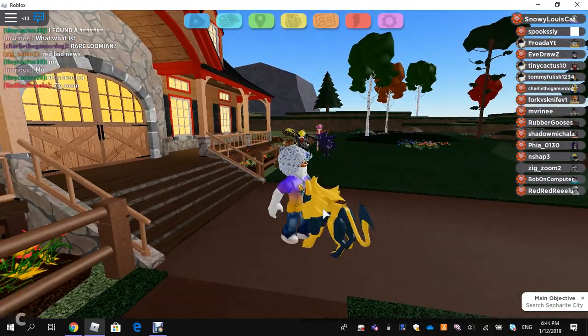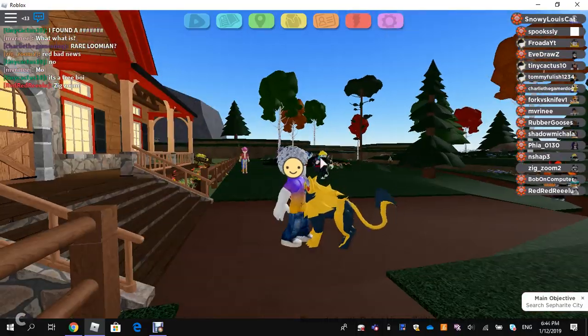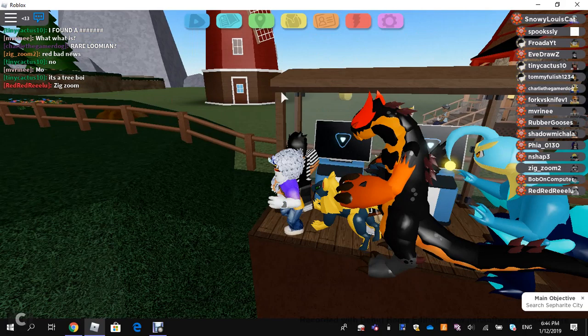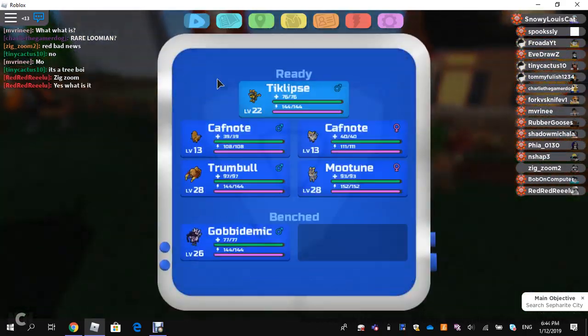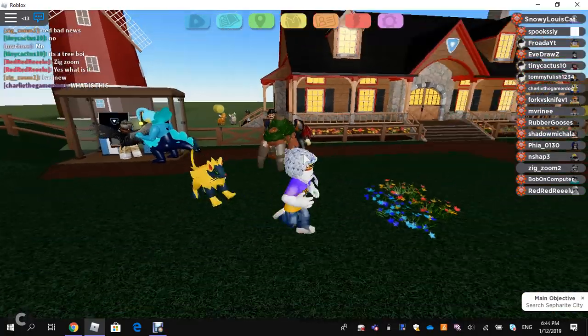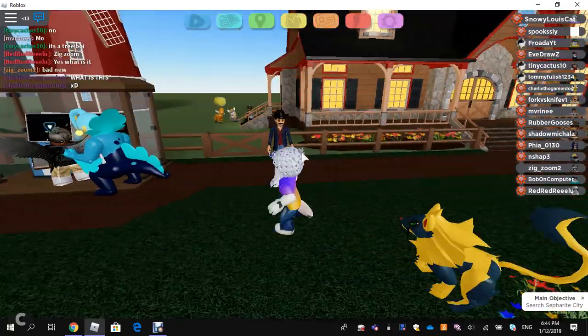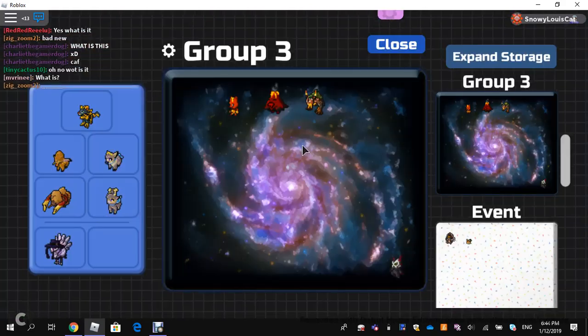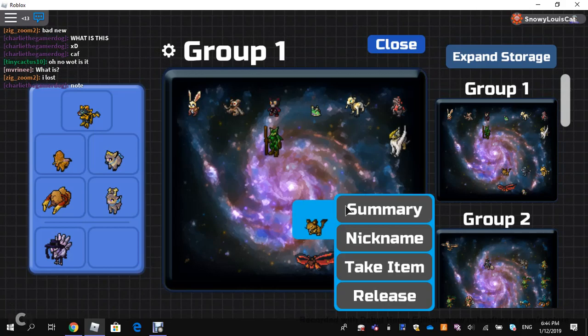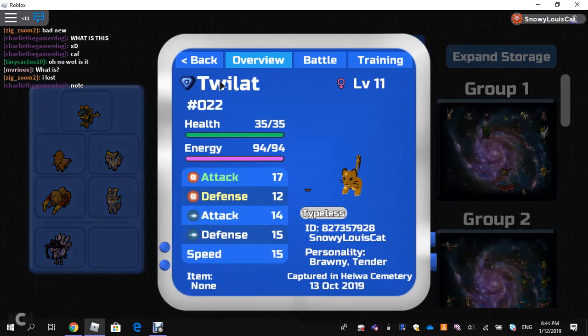As you can see behind me, we've got a new Pokémon. Its name is Ticklips — I actually forgot for a second. It's the further evolution of Twill Rat.